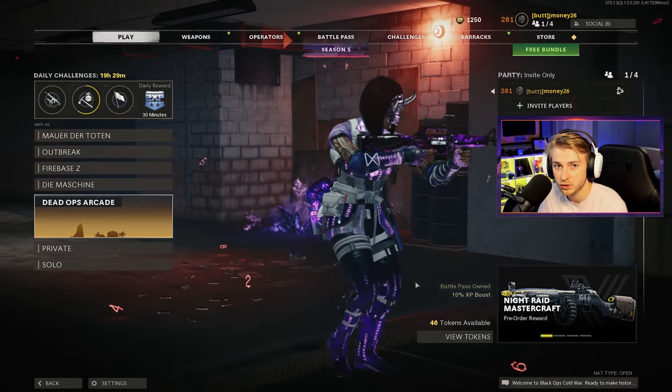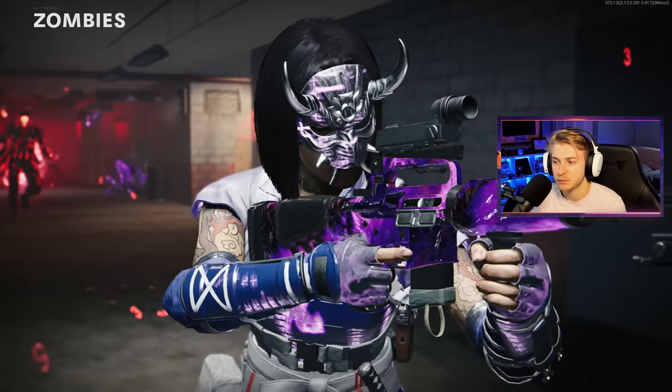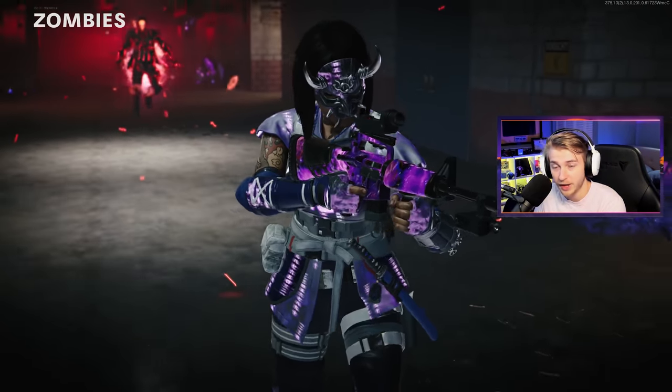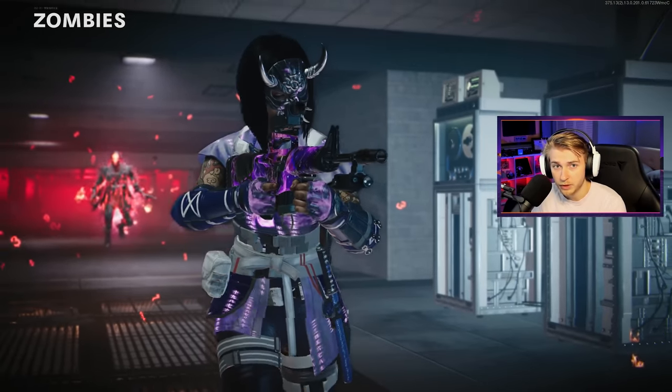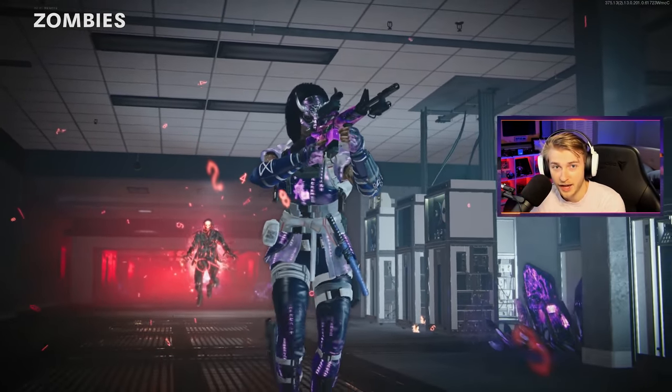And if you don't know what the Rage Inducer is, it's a little crystal type thing where once you activate it for the first 20 rounds of the game, zombies are going to be more aggressive and they're going to sprint — almost super sprinters. I think some actually are super sprinters. I think it'll make it more difficult, but it'll make camo grinding much more efficient and faster.